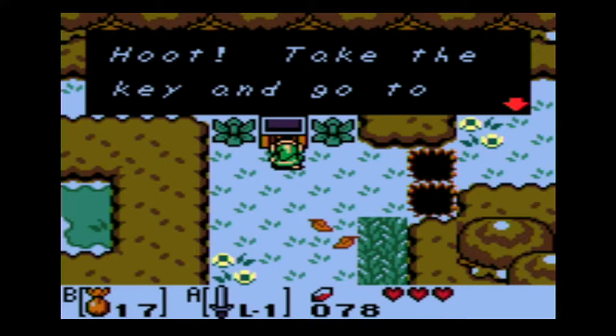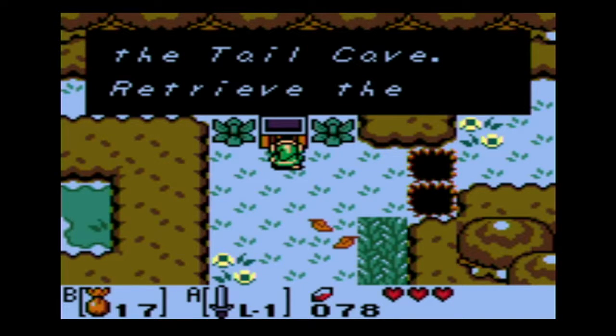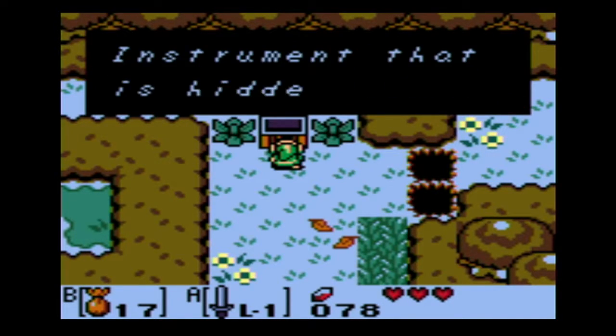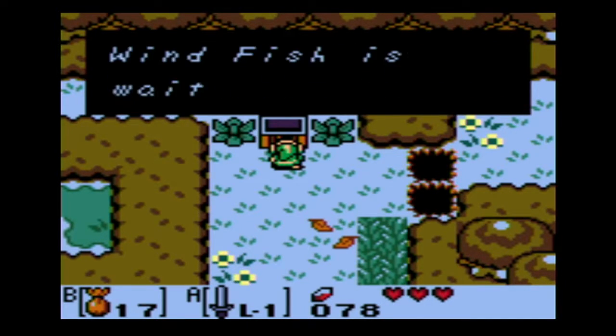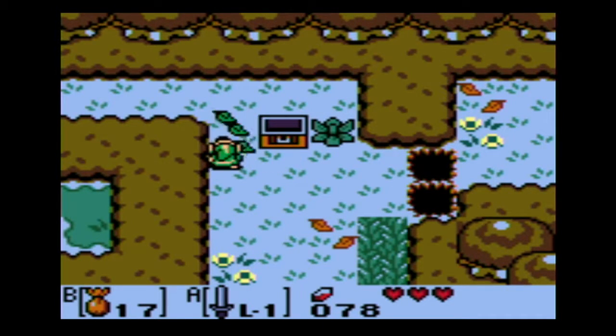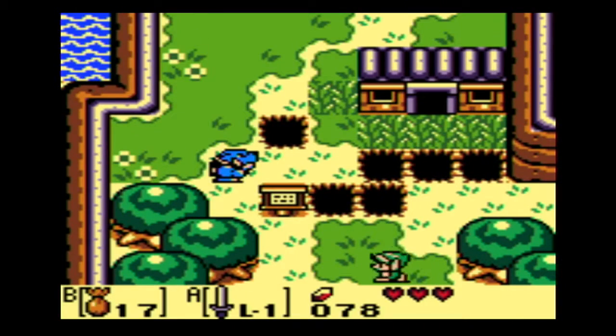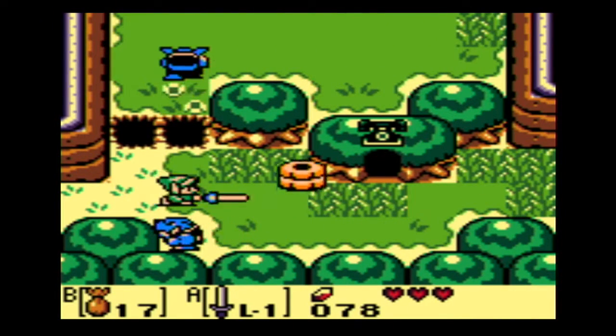So now we got the owl again. He says to take the key and go to the Tail Cave, retrieve the instrument hidden there, and the Wind Fish is waiting. So now we're gonna head to our first dungeon — already off to a pretty fast start, which is not bad.